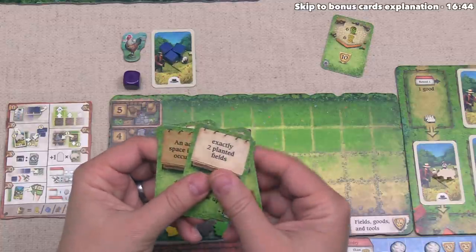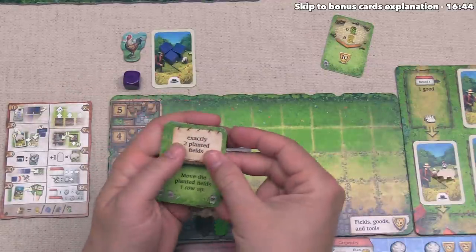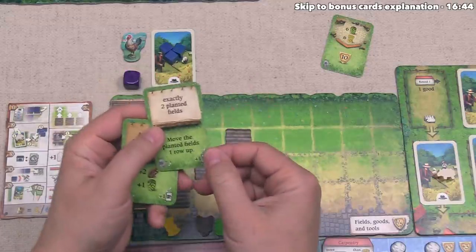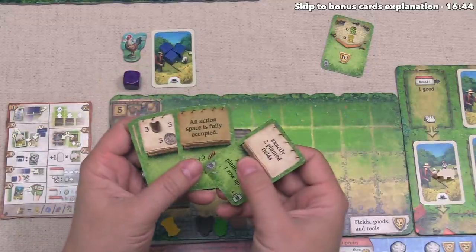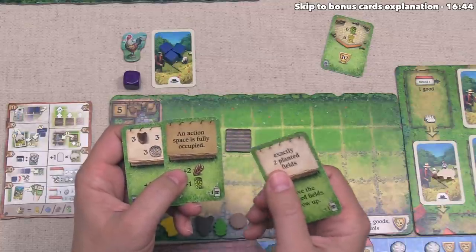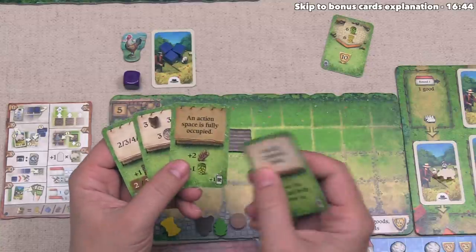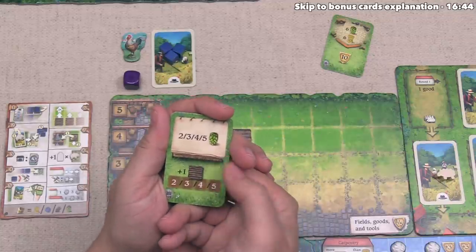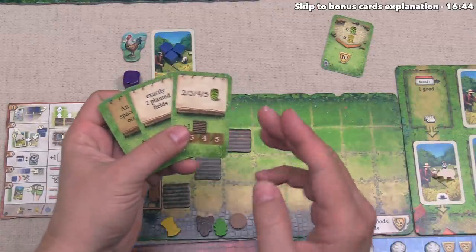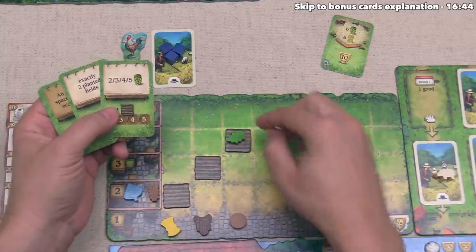Looking at the other cards, this one says we have to have exactly two planted fields — we are about to plant two fields, so this will be the case. We can play it after we sow, and that will let us move the planted fields up one row and gain a bonus card. This card with the dark brown background has something to do with the action spaces — we can play it as long as any one action space on the board is completely occupied with workers. The last card says that depending on the amount of hops we have, we can place a new field into a better row. With this in mind, we should plant hops — that card is the reason we spent a turn picking up hops.